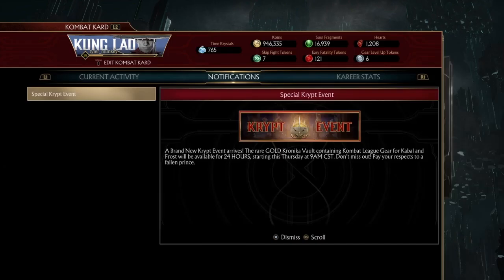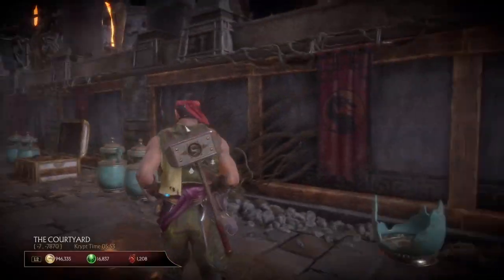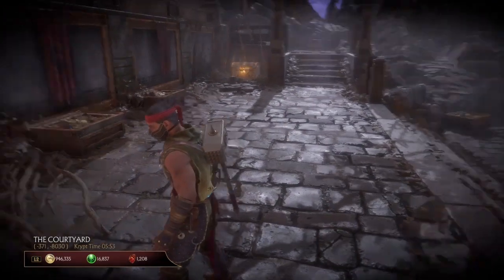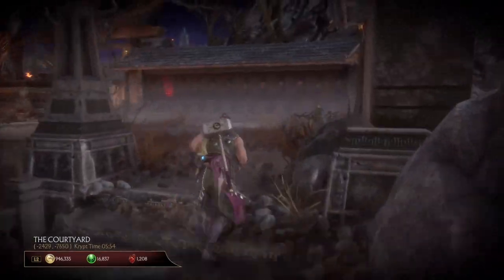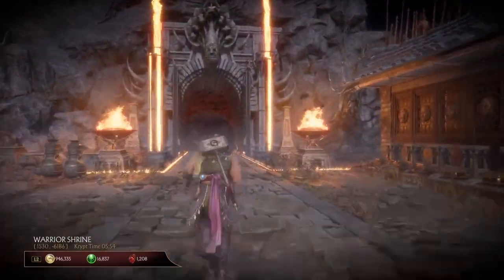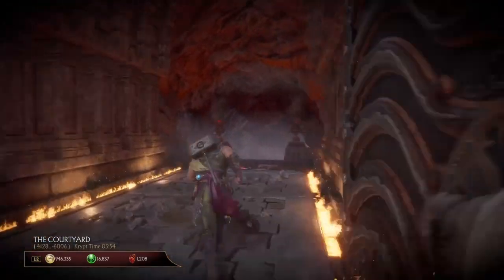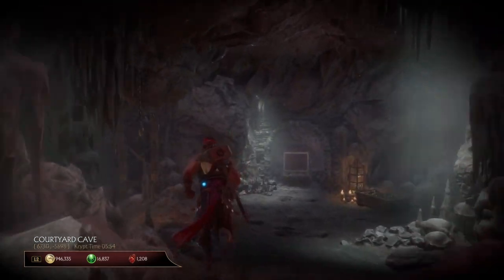This is a new crypt event for frost and cabal gear. To find it, you go up by the heads, by the sketches of waiting and stuff, then down the elevator, up one flight of stairs, and take a left — it should be right there.